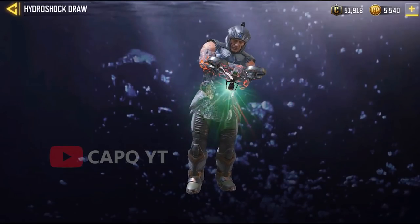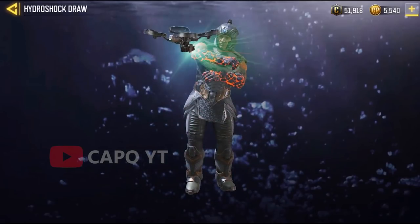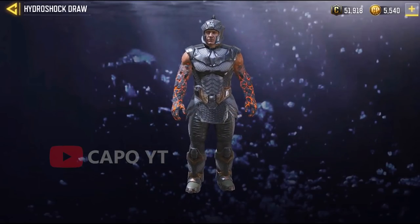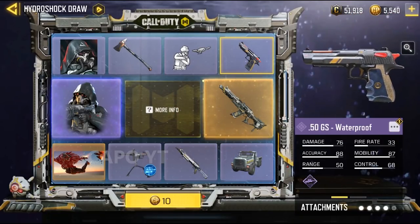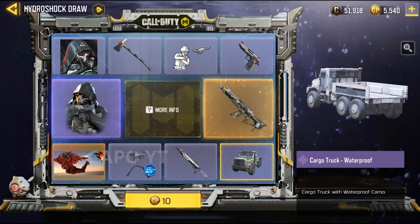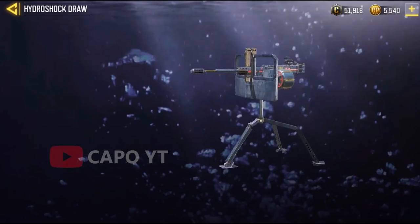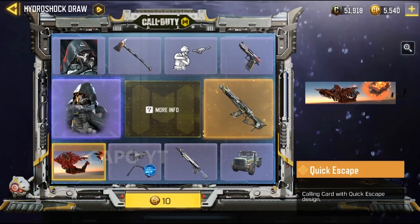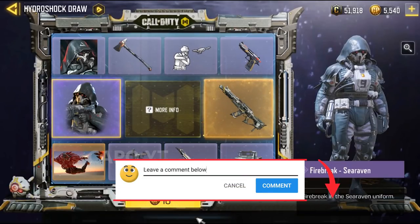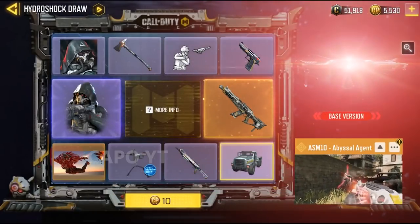Then we have the Axe Waterproof — these waterproof skins are not that great — but there is an emote I like; it's like scanning the whole area and then just says 'get off me.' We have the 50GS Waterproof, a truck, and the KRM — if you don't have a KRM this is a nice opportunity. There's also a Desperado class and a calling card, but apart from the ASM10 and the Firebreak, nothing in this draw is really good.